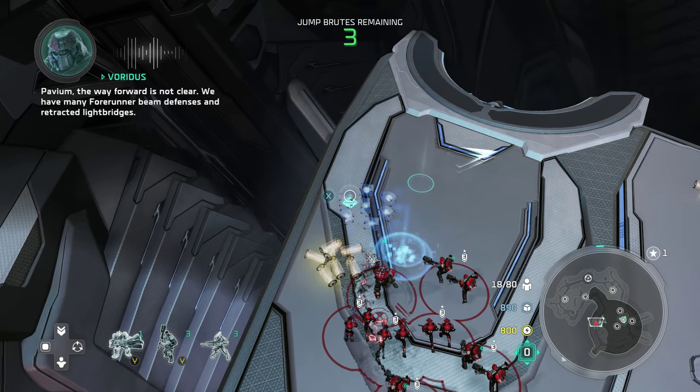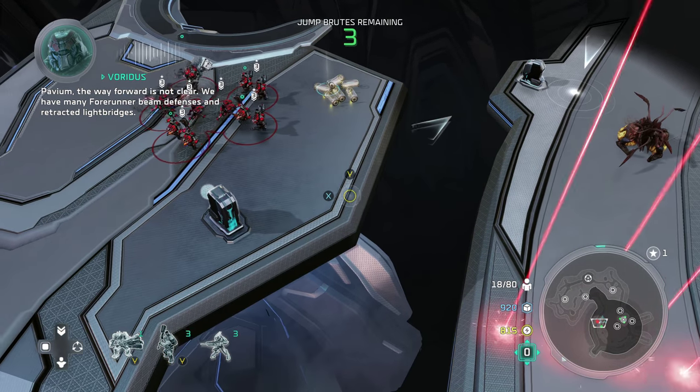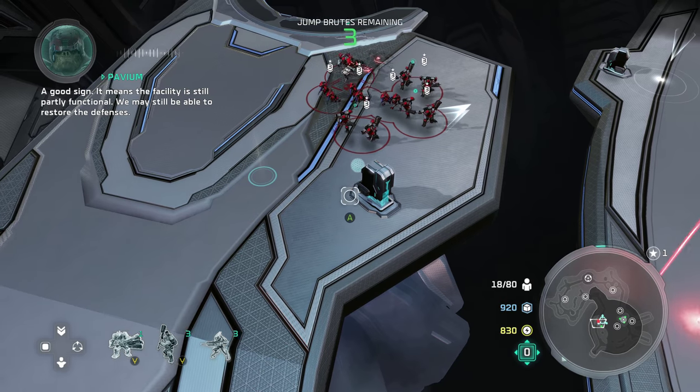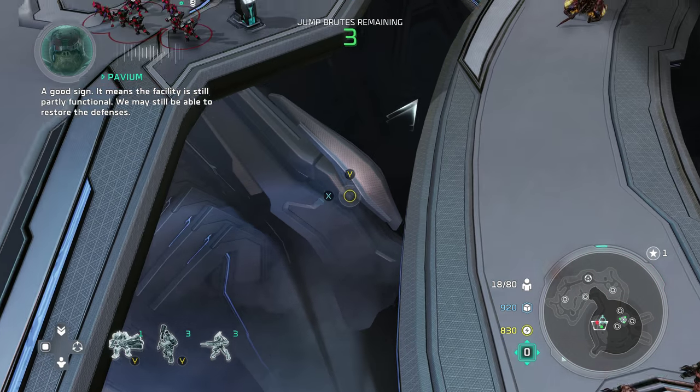The way forward is not clear. We have many Forerunner beam defenses and retracted light bridges. A good sign — it means the facility is still partly functional. We may still be able to restore the defenses.